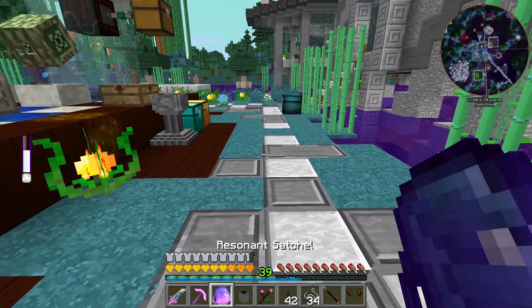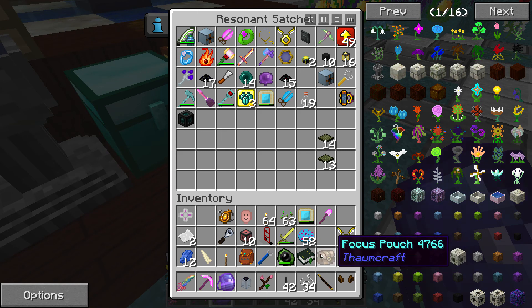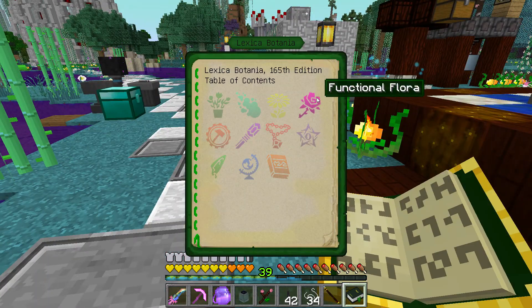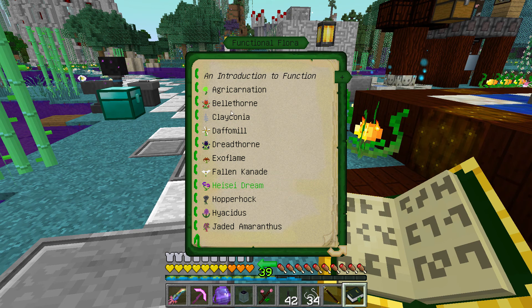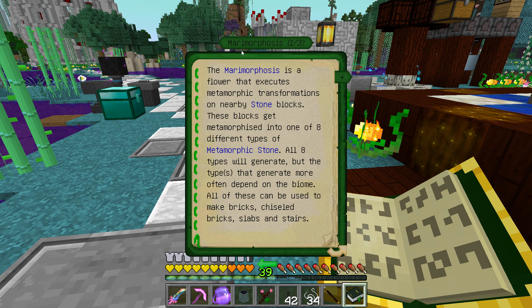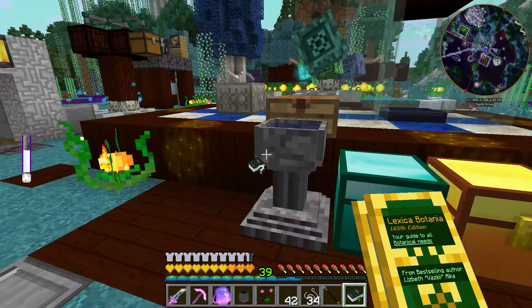One thing I wanted to mess with in the new Botania is, if I can find my book — going to functional flora on the second page — there's a new one called the Marimorphosis. Basically what it does is it turns stone blocks into colored stone blocks. It's a new block type in Botania and I think it's something we can have a lot of fun with and use to build. So I want to go ahead and make one.